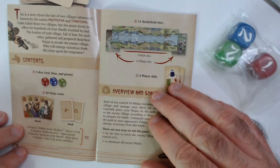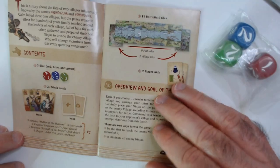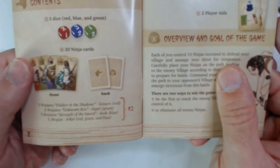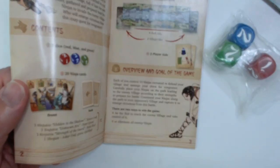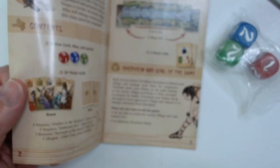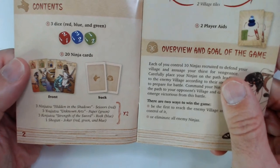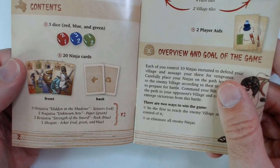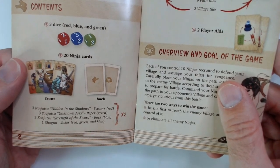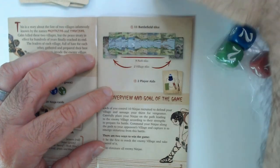Three dice — front and back. We have three ninjutsu hidden shadow scissors, three green paper, three rock sword — okay — and one shogun. That's everything; that's the wild card. And there are 11 battlefield tiles.